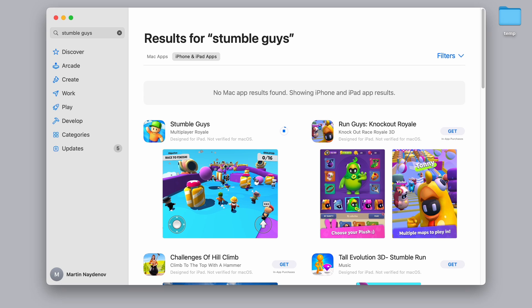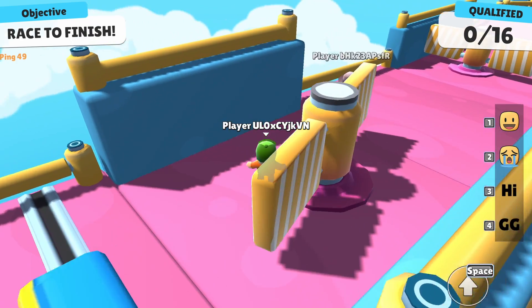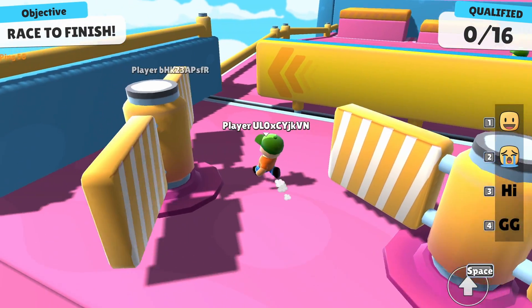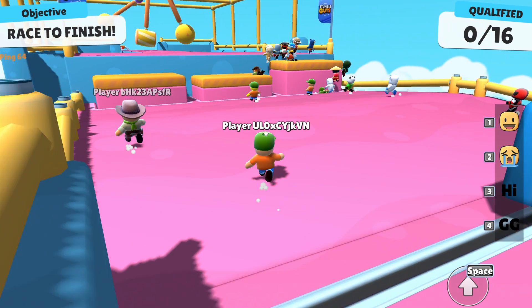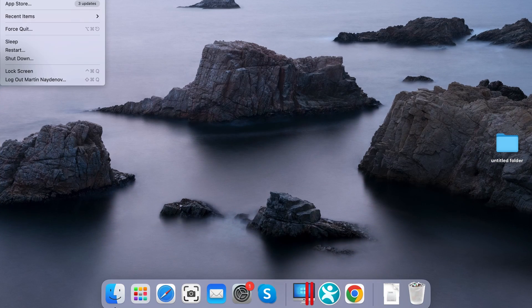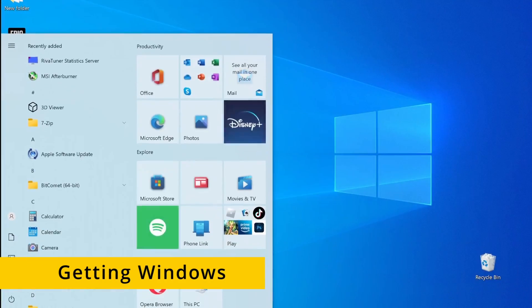Once StumbleGuys installs, you can launch it from its icon in your Applications folder or from the App Store. Performance-wise, there's not much to be said, as the game has very low requirements and every M1 Mac can run it without any hiccups. If you don't think cloud gaming is for you and you can't play StumbleGuys natively because you're on an Intel Mac, there's also the option to transform your Mac into a Windows PC.